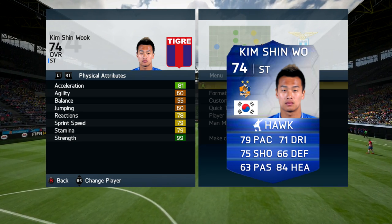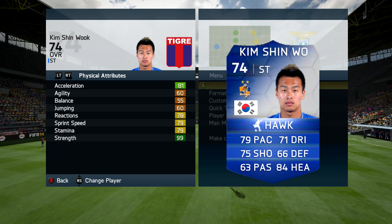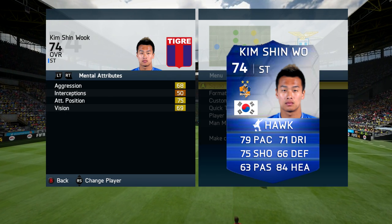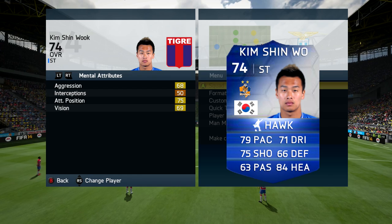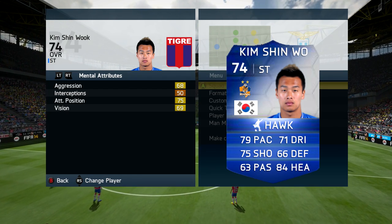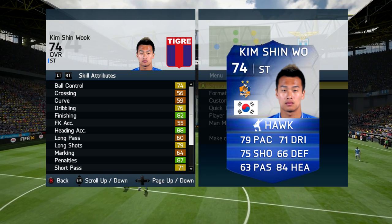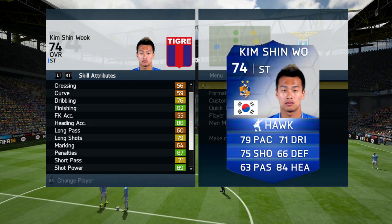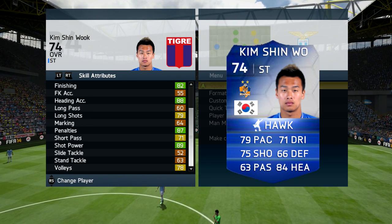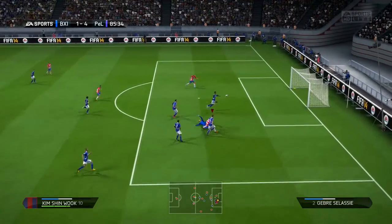In terms of his in-game stats, he is 6'5", right footed with medium/medium work rates and 3-star skill moves and 3-star weak foot. His best in-game stats include 99 strength — probably his most standout stat — 79 sprint speed, 81 acceleration. His mental stats aren't too bad with 75 attacking positioning. His skill attributes include 82 finishing, 88 heading accuracy, 87 penalties, and 89 shot power.